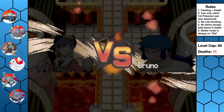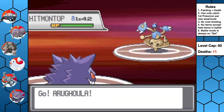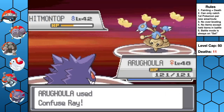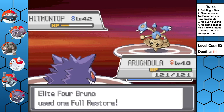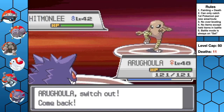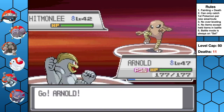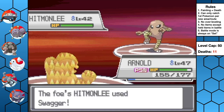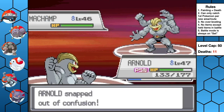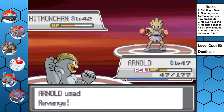The third Elite Four member is Bruno, the Fighting-type Trainer. He leads with Hitmontop, and I send out Arugula. Since Hitmontop can't hurt Arugula, I use the opportunity to force Bruno to use his Sitrus Berry before fainting his lead Pokemon using Shadow Ball and Confuse Ray. He sends out Hitmonlee, so I switch into Arnold, who I had pre-poisoned for the Guts power boost. Bruno uses Swagger to confuse us, but a Persim Berry cures the confusion. He uses Swagger again, but now our attack is dangerously high, and Arnold breaks through confusion with a tripled, Guts-boosted Revenge for the KO. His own Machamp misses Cross Chop, and Arnold's next super-powered Revenge takes it down. Arnold is a monster.